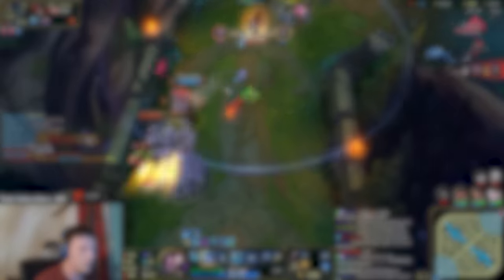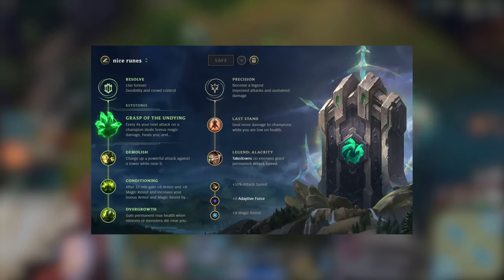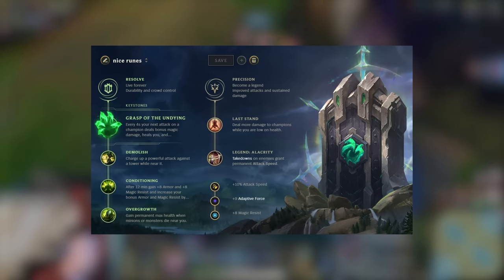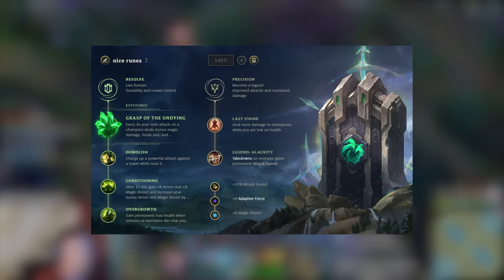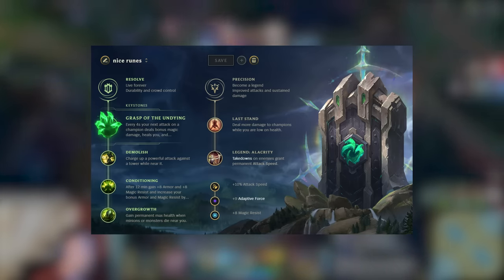Last but not least, let's talk about Grasp. Grasp is a very good and hard-scaling rune and works well with Overgrowth and the new tank items. If you're playing against champs like Kassadin, taking Grasp will be worth it in the long run. You can try and match his scaling, and you will be a very big late game monster.